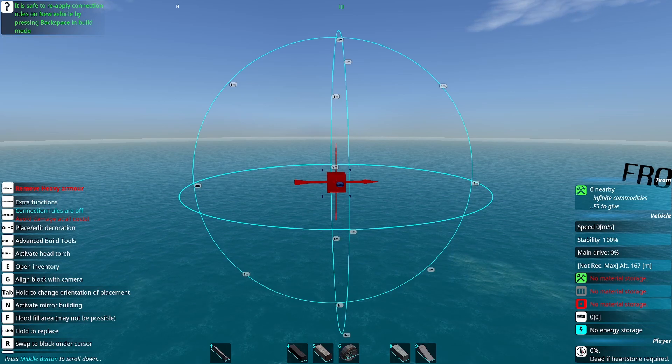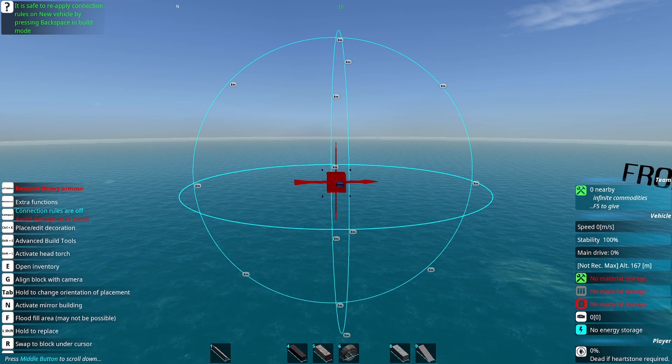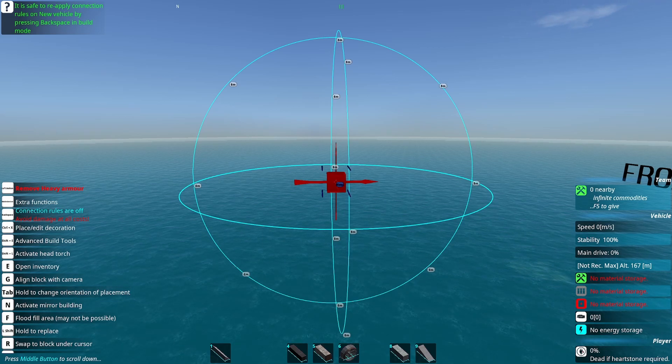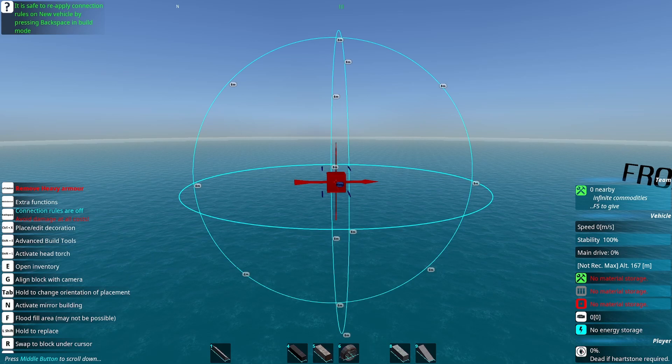However, there are many other blocks with interesting radar signatures. The general rule of thumb is the rounder a block is, the higher its radar signature, but some blocks not intended for exterior use just have generic values. For example, all steam and fuel parts have exactly the same radar signatures, and it's the same as wood.